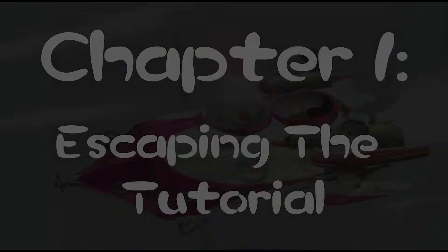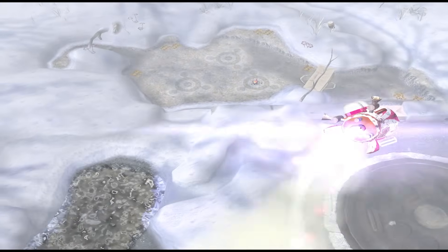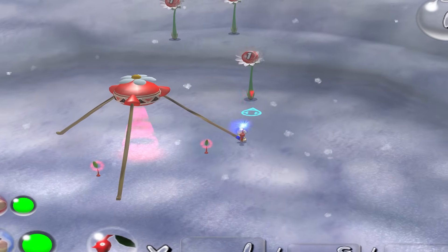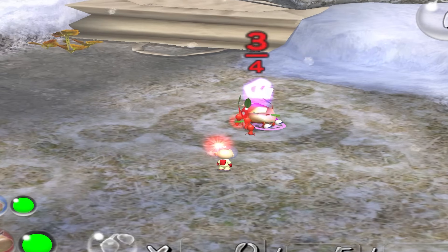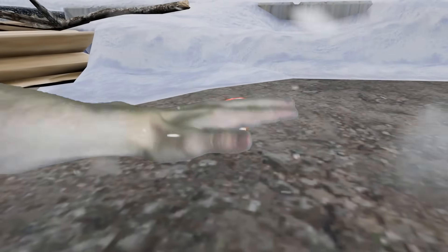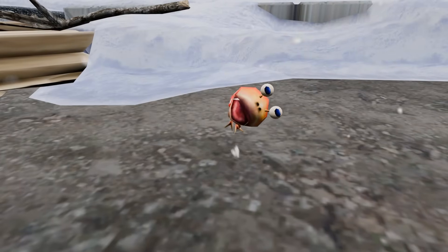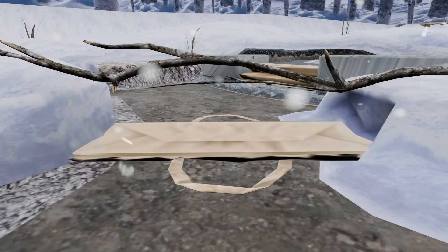We start off in the Snow Zone, where we expertly crash-land our ship straight into a tutorial area. This place sucks so bad. The first hour of gameplay is almost entirely scripted, and none of the things the game wants us to learn how to do is possible with just one guy. We have to kill this Bulborb, which we can't do until we whistle all 5 of the default boys. Then we gotta crush this bag, which requires 15 of the little buggers.